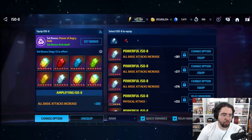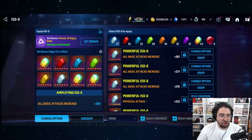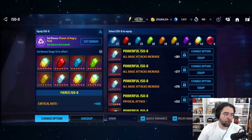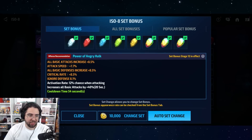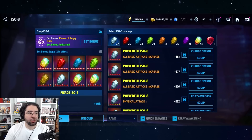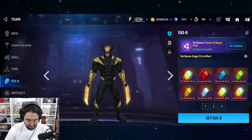ISO will give you flat stats on the ISO itself — this one gives all attack, this one gives physical attack, this one gives attack and HP, and this one gives critical rate. In addition to the flat stats from ISO, if you complete an ISO-8 set you also get percentage stats: plus 8.5% attack, plus 7.7% attack speed. So pretty huge stat bonuses from an ISO-8 set.